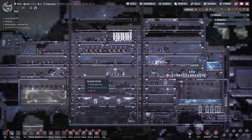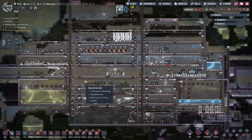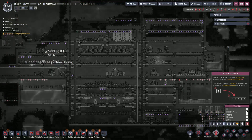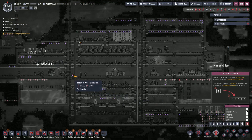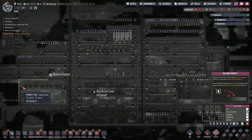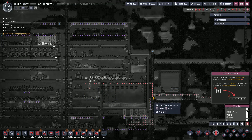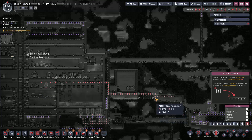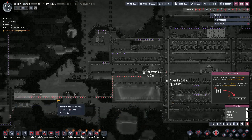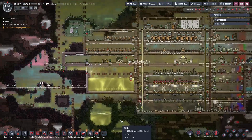Hello everybody! Welcome back to Oxygen Not Included Spaced Out Edition on our Ghibli Colony. Alright, we got all kinds of fun stuff to do this episode. A lot of priorities, get it done type thing. We've got a really bad system, but it's okay. We'll get there. We've got lots of construction people, and we're going to take care of some stuff really fast.